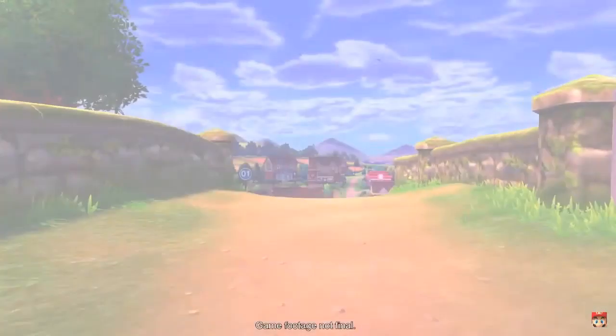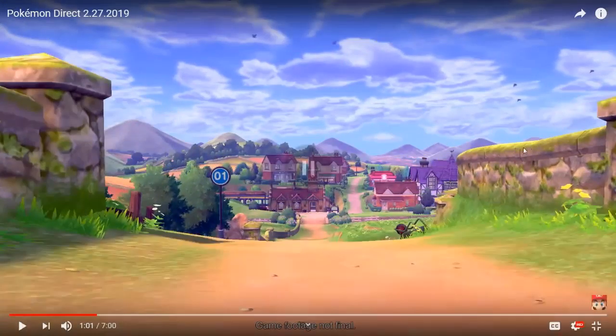This Direct starts off as pretty cool. Right off the bat, look at this scenery — it is absolutely beautiful. There is so much detail in it. There's even Pokemon in the sky. There's an upside-down wheelbarrow. There is a lot of detail in this.